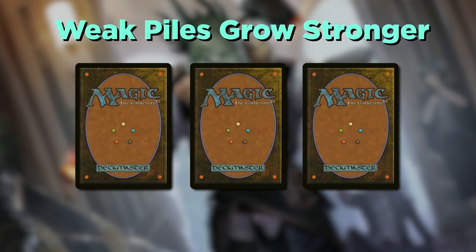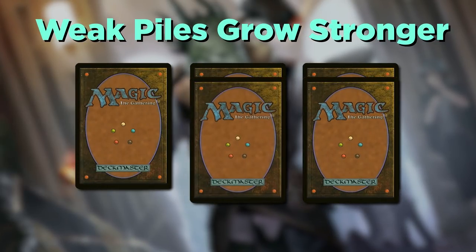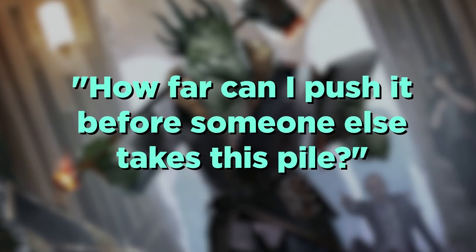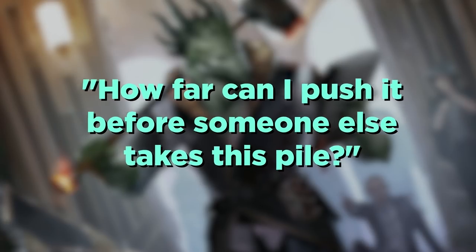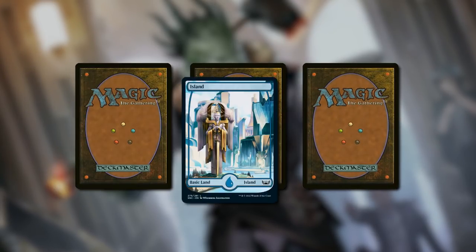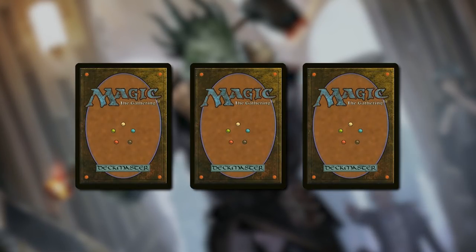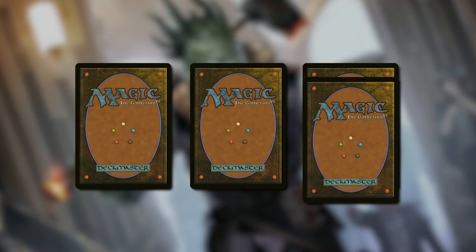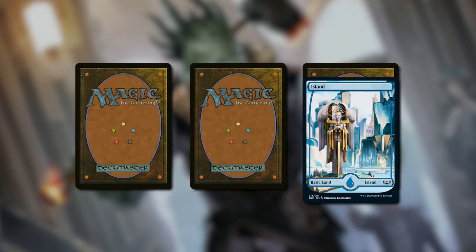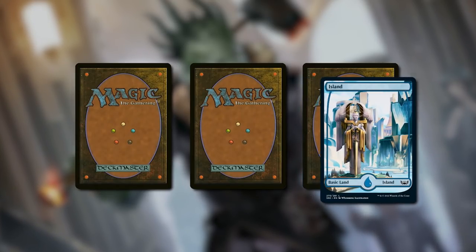Over time, as you're drafting, weak piles will grow stronger and accumulate more cards, making them more desirable to take. This creates some fun in wondering what's going to be there next, and definitely has a bit of 'how far can I push it before someone else takes this pile.' Winston Draft was invented before basic lands showed up one per pack, so as a house rule, I usually play that if you find a basic land in your pile, you just set it aside and grab another card off the top of the stack. Some purists leave the basic lands in as whammies, but that's up to you.